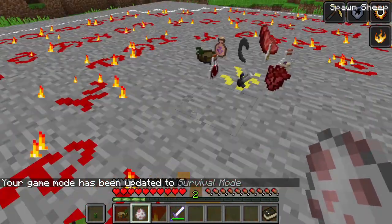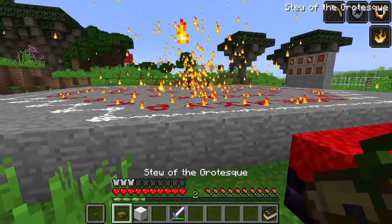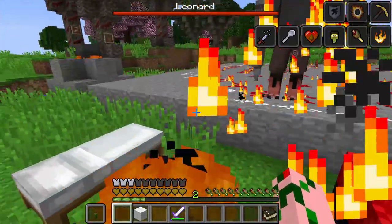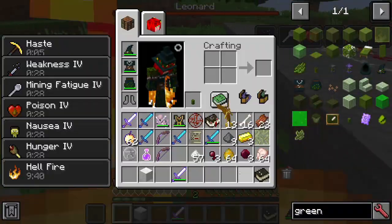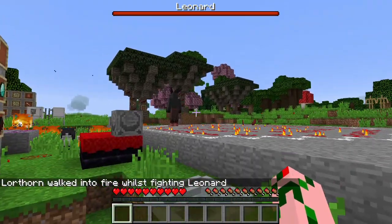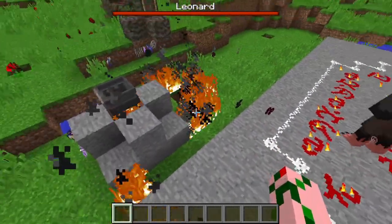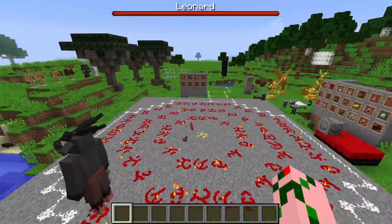So you go to the ritual circle, slap down a sheep, kill it, run away, take out the stew, and summon your lovely friend Bafflemont — he's going to start shooting fireballs if you don't drink the stew. Following the instructions correctly and pledging yourself, he is actually quite dangerous with an incredibly powerful staff, very hard to kill, and he'll light everything on fire. He'll teach you better alchemy and all those good things.